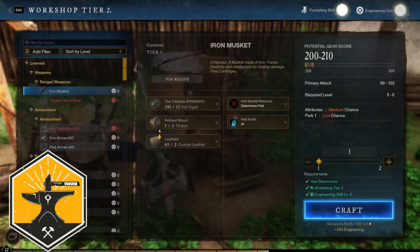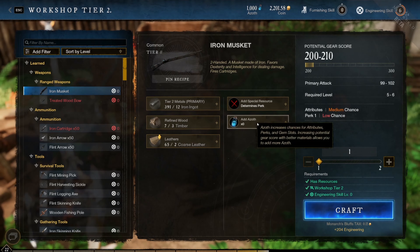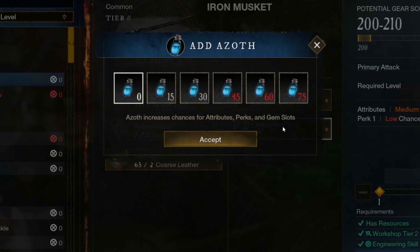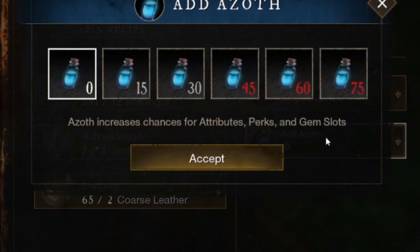The next biggest use for Azoth is crafting. You can spend in multiples of 15, up to 75 Azoth per craft. The more Azoth you spend, the higher the chance you'll get an additional attribute, perk, or gem slot on the crafted item.